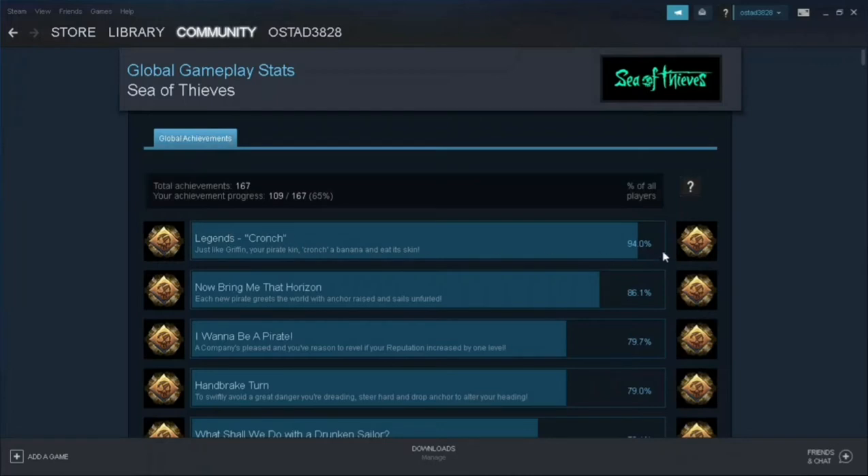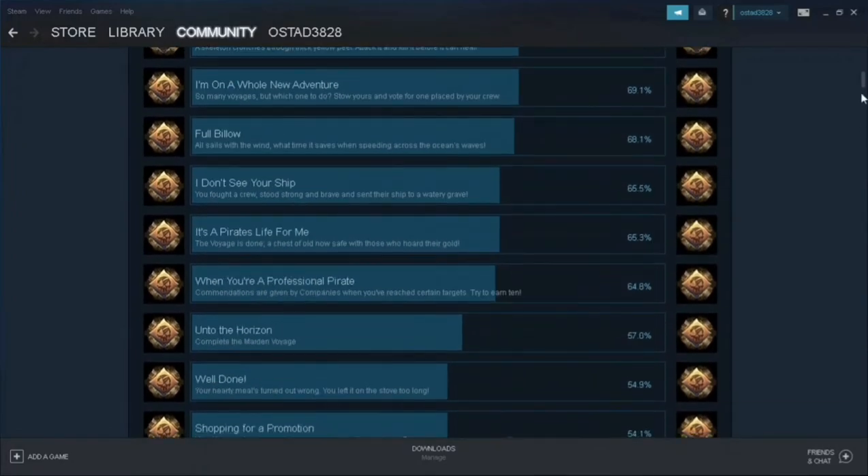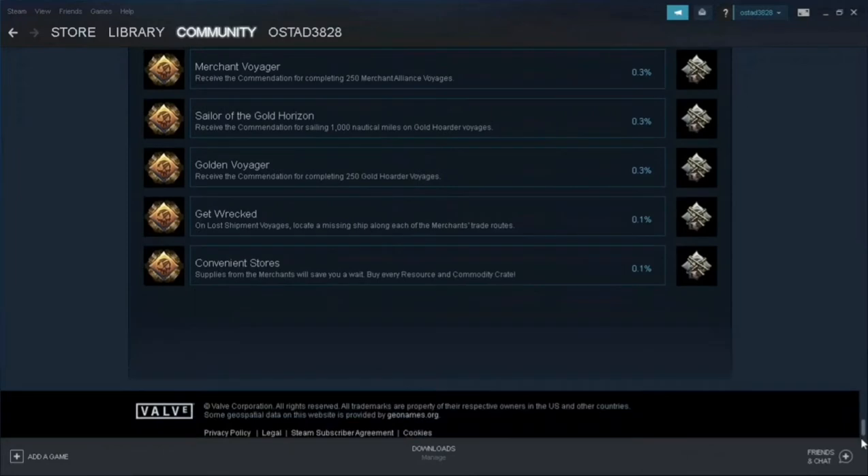The first one is 'Legend Crunch' — it just means someone ate a banana and they get it, so 94% of people have it. But if you scroll all the way down, the last one is 'Convenient a Sword,' which is the rarest achievement right now, and only 0.1% of players have it.